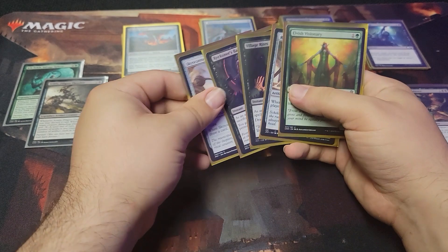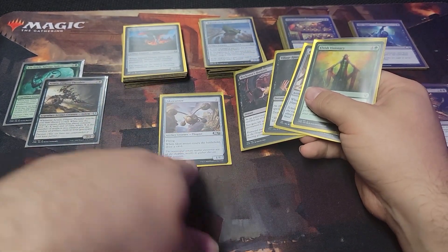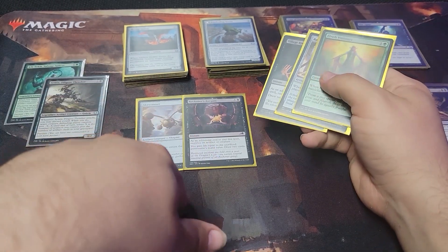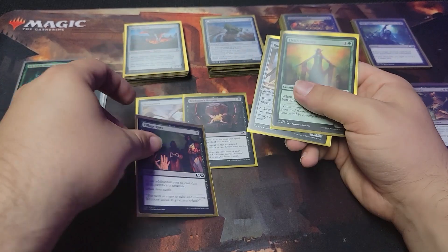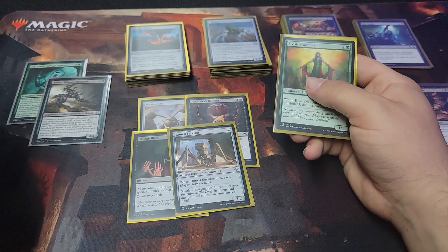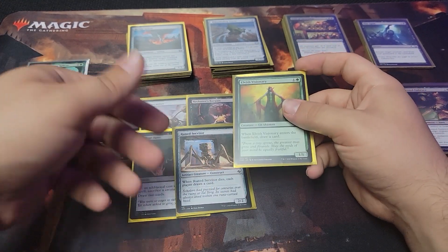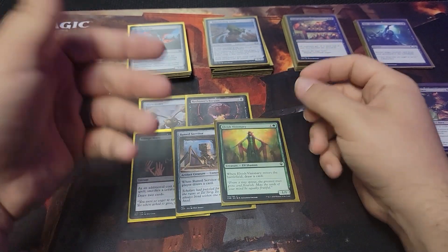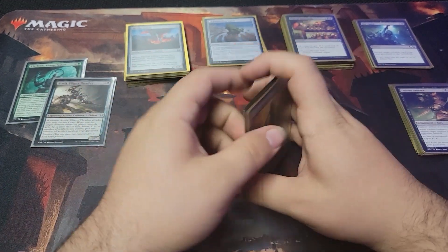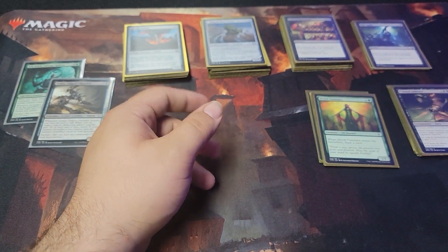The draw power — I put it off to this side where I didn't see it. We got Skyscanner, which when it enters you get to draw a card. We got Reckoner's Bargain, Village Rites, Rune Servitor — when it dies, each player draws a card — and Elvish Visionary, so you can draw another card. There are better draw engines as well, but like I said, this is on a budget.